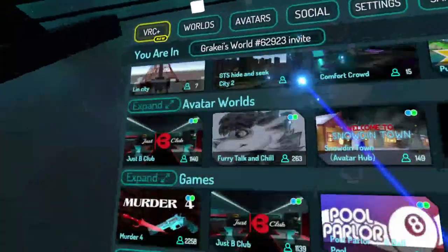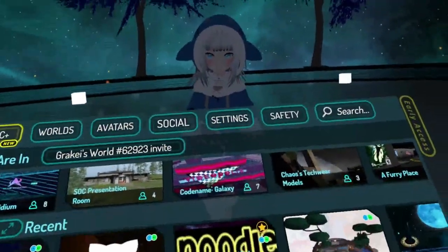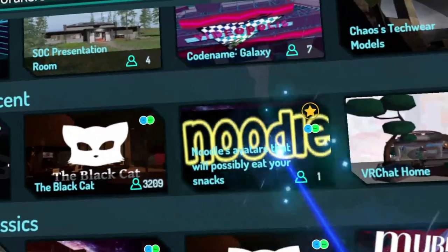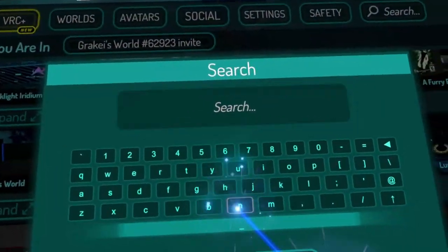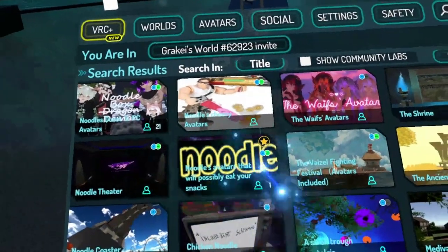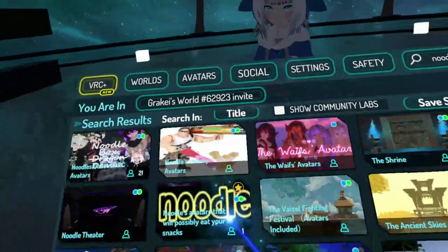Just to repeat myself to make sure everybody understood — if you want to find a Gura avatar similar to mine, go to 'Noodles Avatars That Will Possibly Eat Your Snacks.' It's not that hard to find. Go to Search, hit noodle — N-O-O-D-L-E. The one with black and yellow writing is the one you're looking for. Don't worry about anything else — that's the one. Go there.